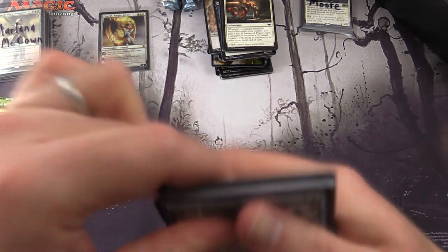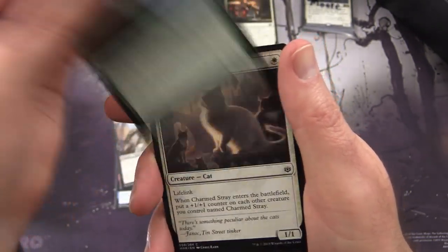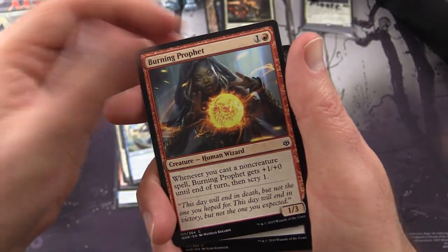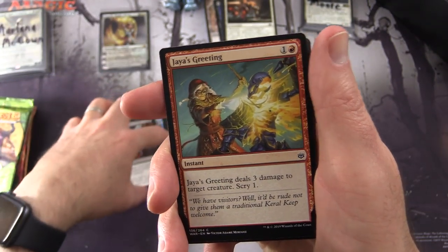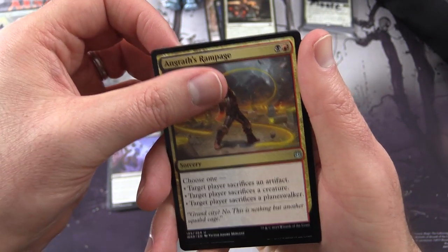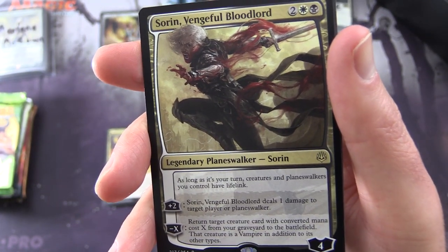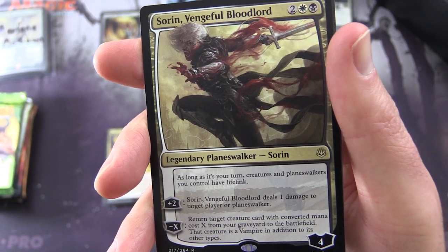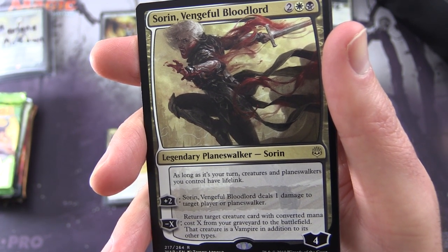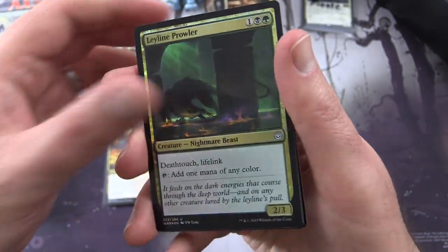Next, War of the Spark. We have Kura's Dambreaker, Chain Whip Cyclops, Tidebreak Giant, Bloom Hulk, Charmed Stray, Aven Eternal — whoa, craziness — Burning Prophet, Ob Nixilis's Cruelty, Jaya's Greeting. Paradise Druid, Liliana's Triumph, Angrath's Rampage. You know what that means — rare or mythic Planeswalker? It is Sorin, Vengeful Bloodlord. Fantastic! Legendary Planeswalker Sorin, four loyalty for four. As long as it's your turn, creatures and Planeswalkers you control have lifelink. Plus two: deals one damage to target player or Planeswalker. Minus X: return target creature card with converted mana cost X from your graveyard to the battlefield; that creature is a vampire in addition to its other types. And a foil Leyline Prowler with a Swamp and a Goblin token.